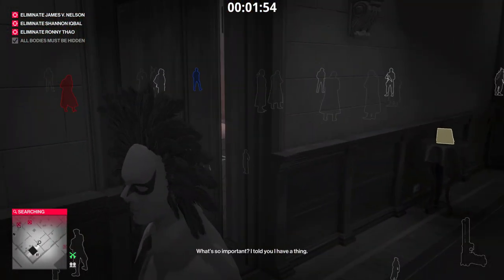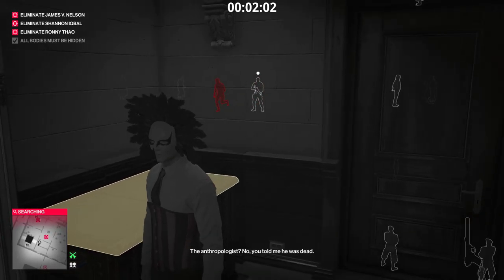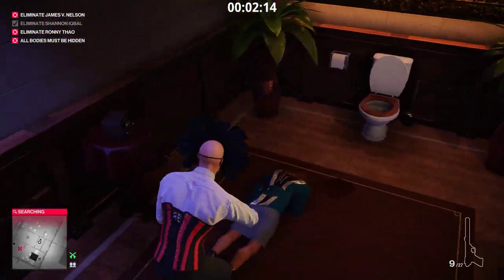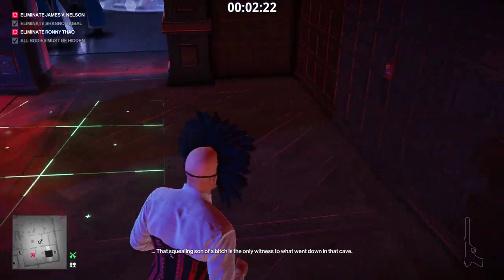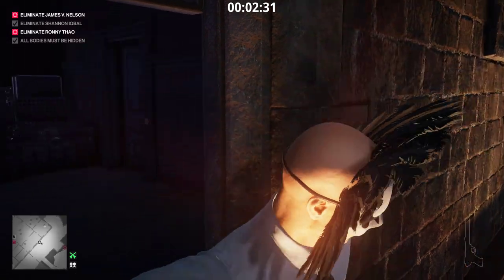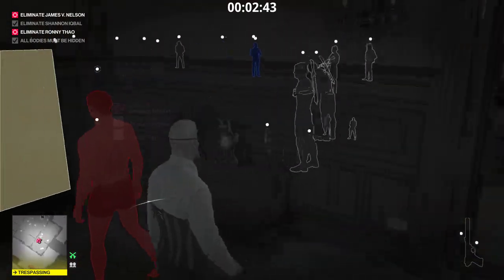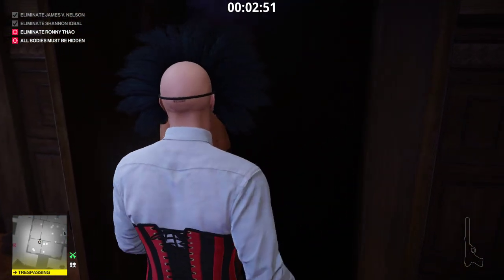Here comes one of our targets. This is an any method, any disguise kill, so it doesn't matter how you do it. Krugermeyer ready. That guy's been woken up. I was trying to close the door, but okay. Dump it in here. Now he opens the door. Just dump it in there, run around here, climb through the window. It's always the opposite of what I want to do when there's a container and a door right next to each other. This guy's racing along — he's just got the tranquilizer in his neck. He's dealt with.